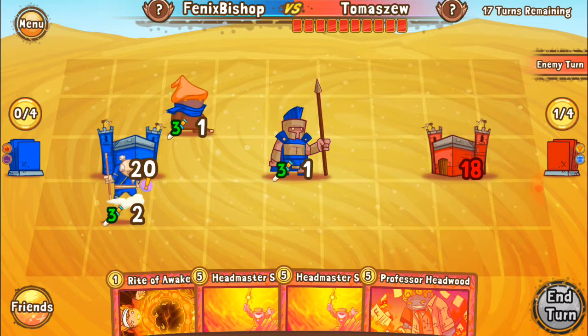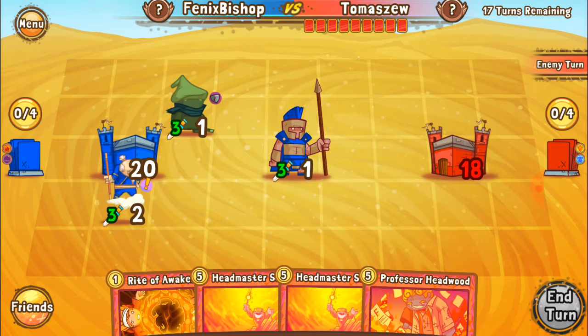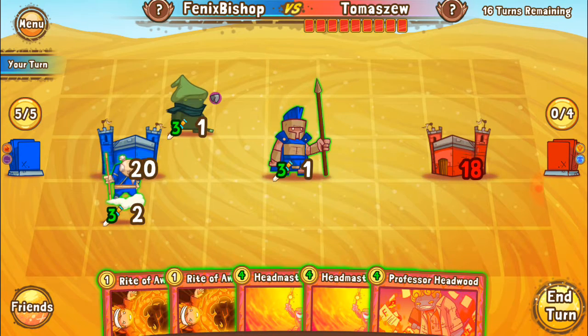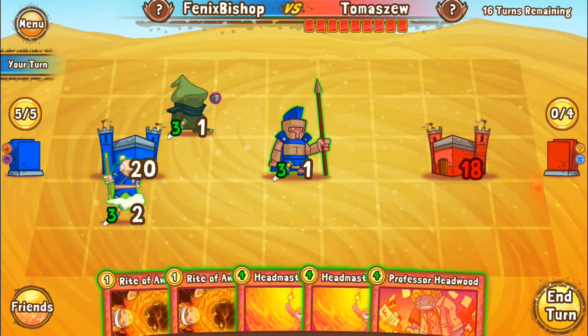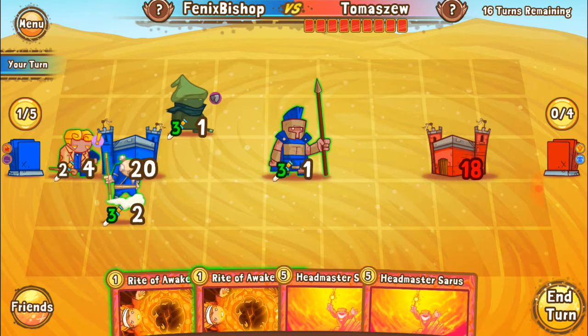Stun a random enemy unit. Beautiful — beautiful on the awakening effects. So we're going to put Professor Hedwood out here and keep him back there. We basically can awaken him four times — it's crazy.